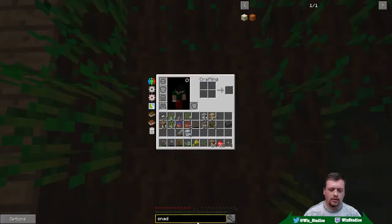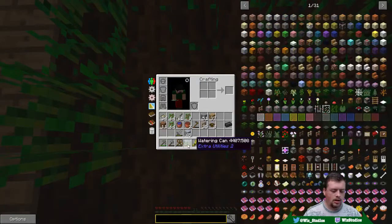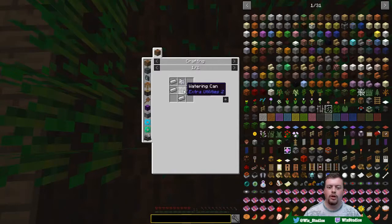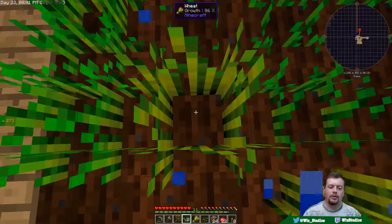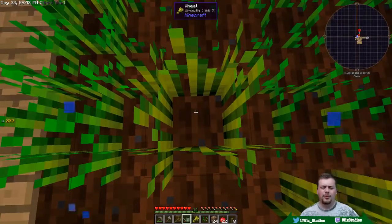What type of watering cans are there? Can this be upgraded at all? Watering can — used to water in a 3x3 area. Oh, way better. Okay, so this is a quick win. Let me grind out some wheat really fast then.